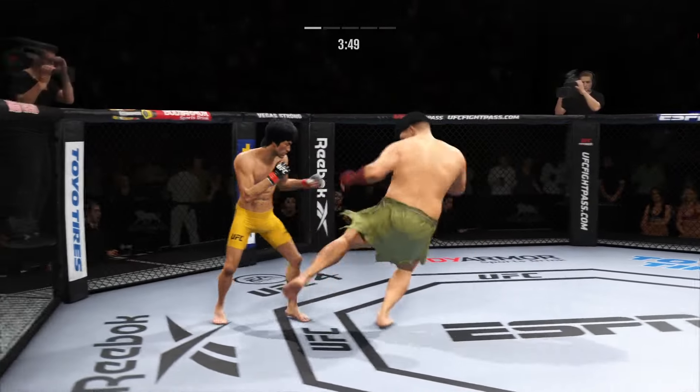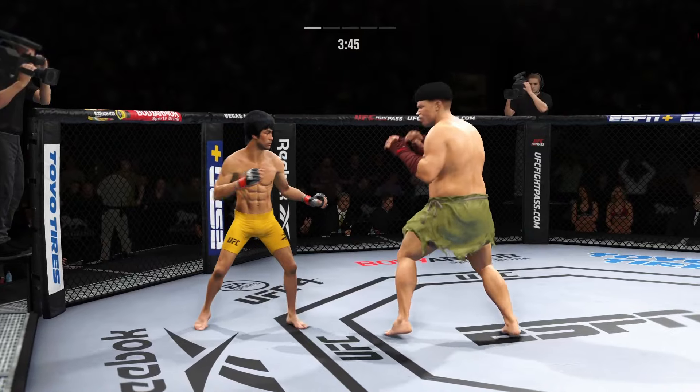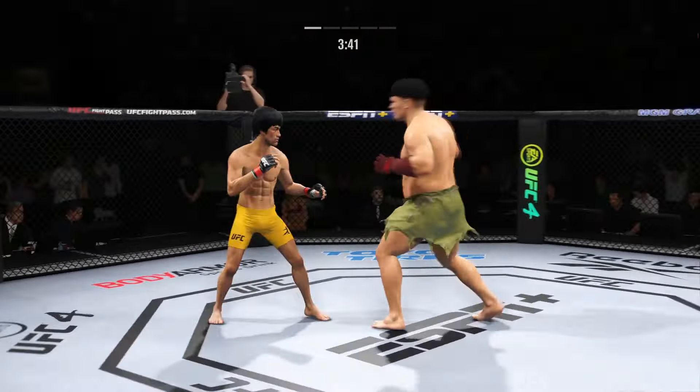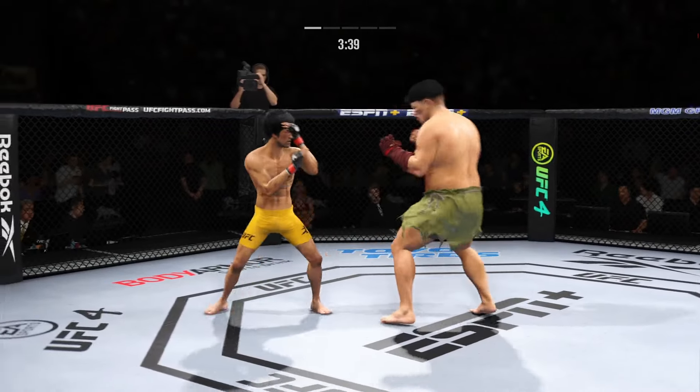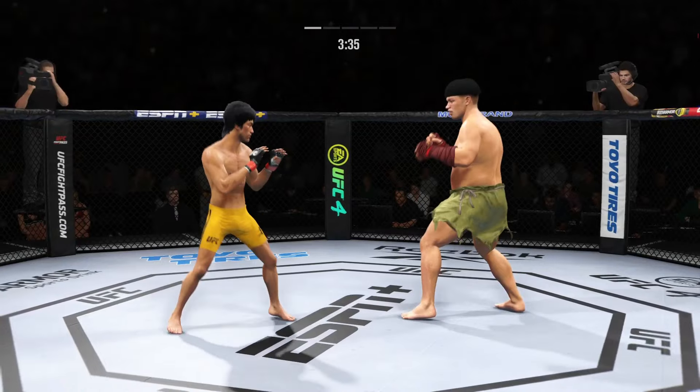Head kick lands — he's hurt. Big calf punch lands, now he gets back to range. Very nice outside leg kick by him there. We'll see if he follows it up. He's really driving his shin into his opponent's side, beating his leg up.